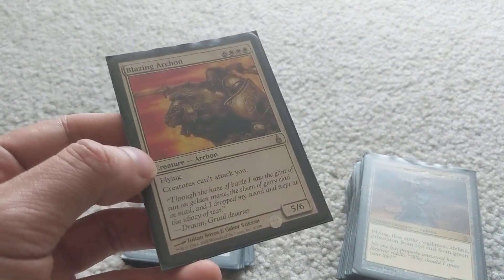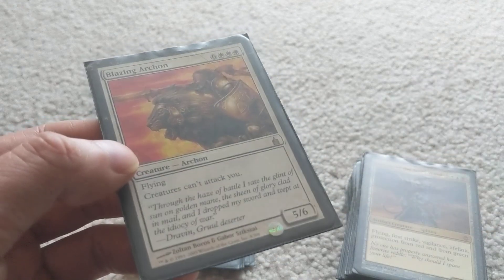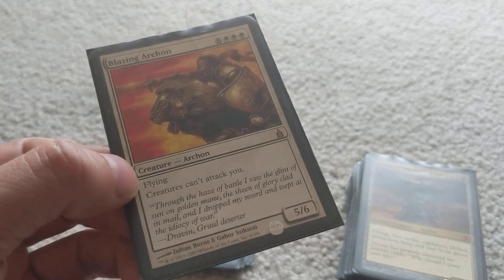Blazing Archon — a 5/6 with a pretty simple but very powerful ability: creatures can't attack you. You reanimate this one, and creatures just can't attack you. They have to get rid of this one before they can attack.